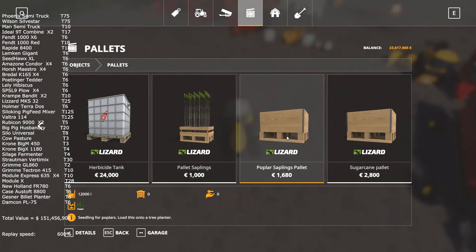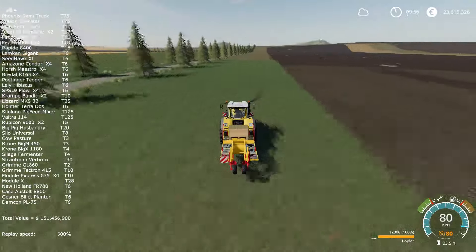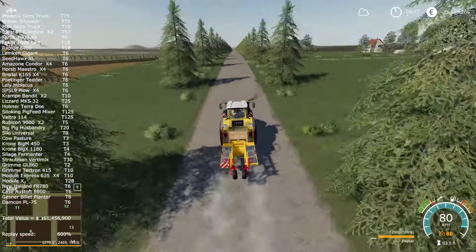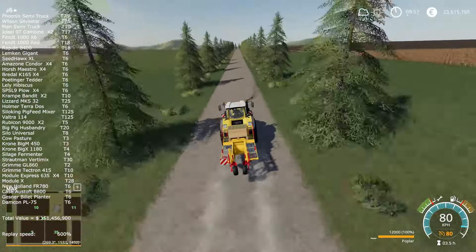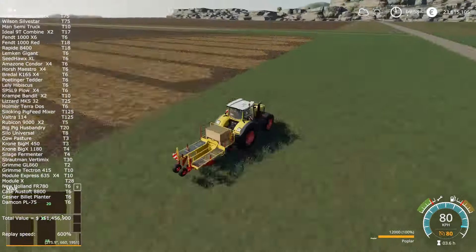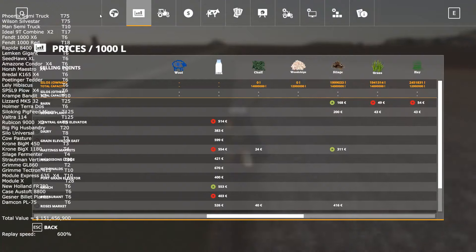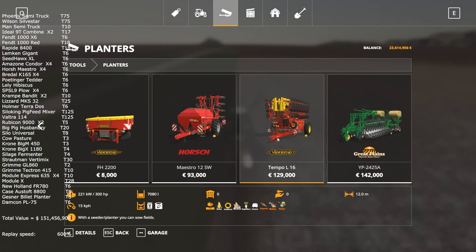I think I last tested poplars in FS15 or FS13 when they first came out, and since then I never played with them and I actually forgot that you use the same tree planter. You have to buy poplar pellets, which I also upgraded to tier 6 — just like my planter and tractor — so they now hold much more capacity in poplar. Even so, they are consumed very fast.